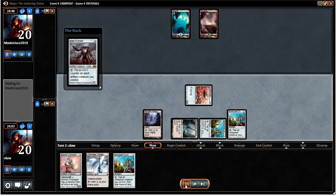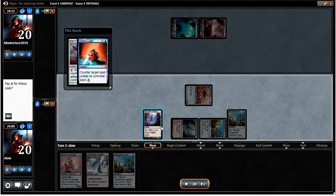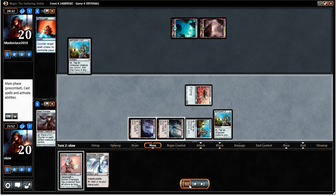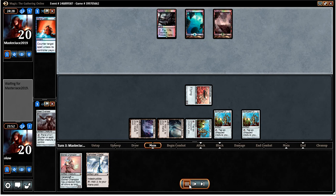Drew another Springleaf Drum which is like overkill now. I'm going to go for the Steel Overseer, kind of expecting counter magic. Could have just played around it and attacked with one of our Nexuses — either the Inkmoth or the Blinkmoth — which might have been the better play to force him into doing something. But I decided to just run it out, using our mana as efficiently as we can and playing out another Springleaf Drum.